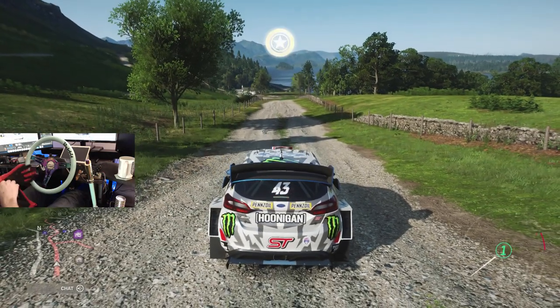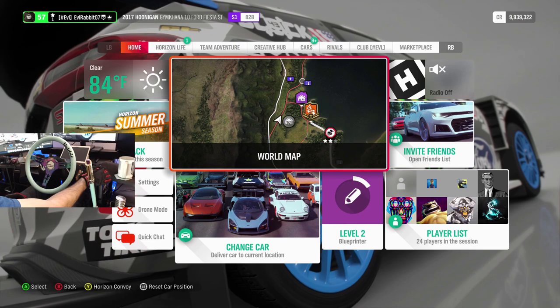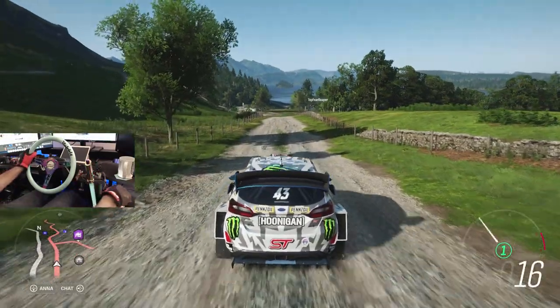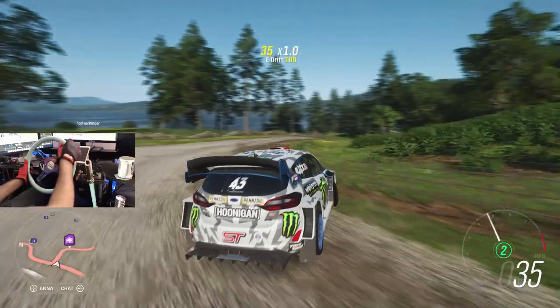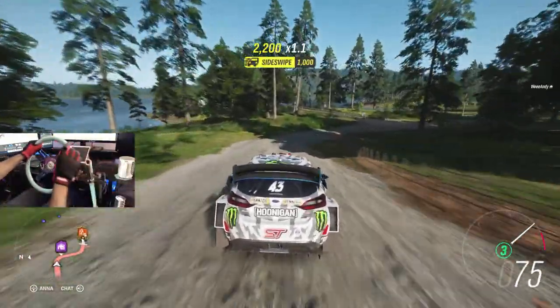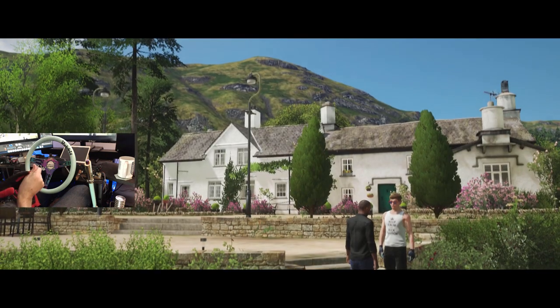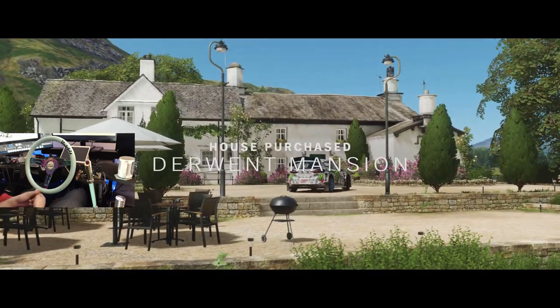Definitely had a lot of fun in this ST and can't wait to rip it some more. I think that's probably going to do it here for this episode of Forza Horizon 4. Oh, there's a house here — do I own this house? I don't own this house. I have a lot of money, I should probably buy it. What do you think — should I buy this house? 1.5 million and five super wheel spins? Yes please, I'll take it! I'll do those five super wheel spins to end this episode off.